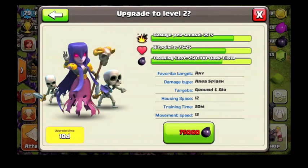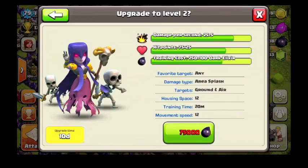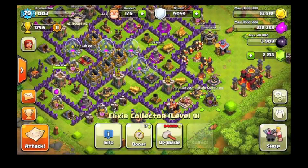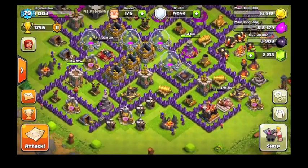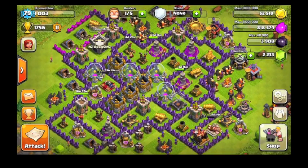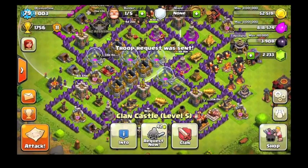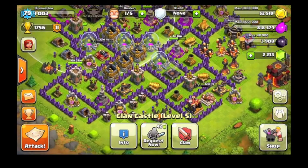So what we're looking at — this is the upgrade, you can upgrade to level 2, maxes out at level 2. I'm not going to do that because I don't want to waste my last gems on that. But we're going to get into some gameplay — just going to build an army of witches and giants. I think it'd be a good combo to show how they operate. I think this is the best troop to date.